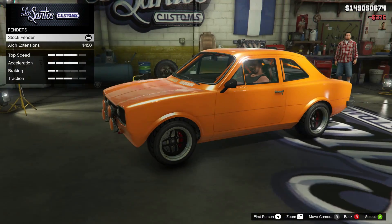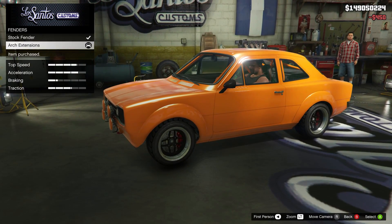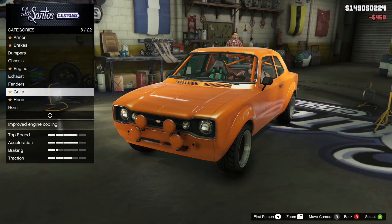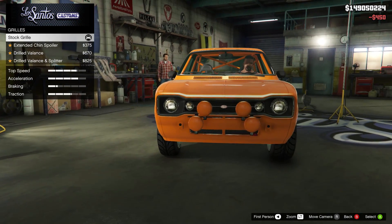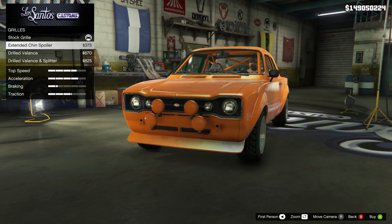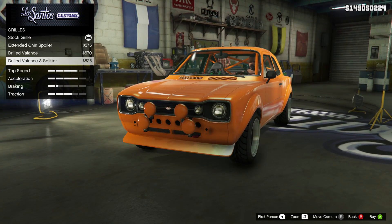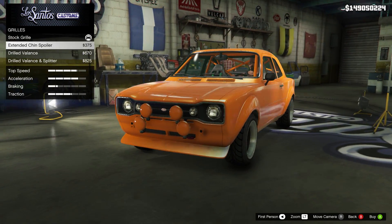It's got fenders — that's just the arch extensions. Something interesting, not too exciting, but it's another unique option. A grill — we've got four grills. Two of them are actually more like a splitter, and then you've got one that changes the grill itself. So yeah, interesting. A chin spoiler, they call it.